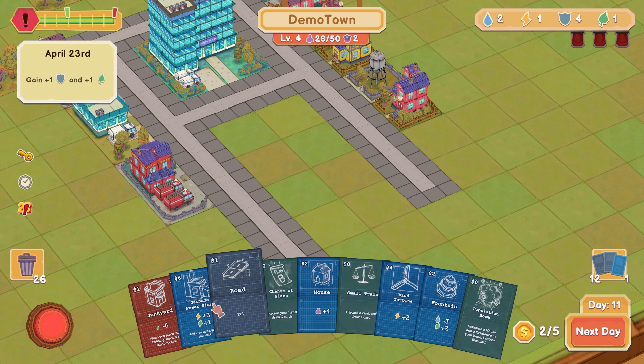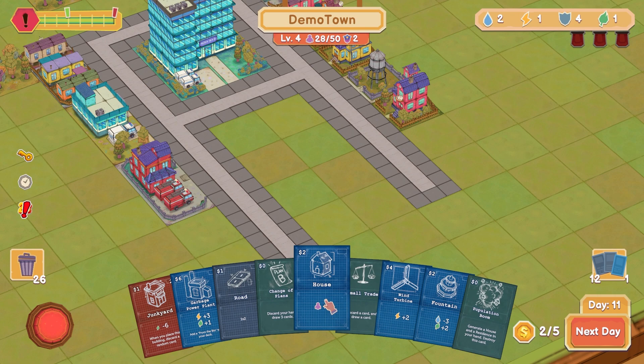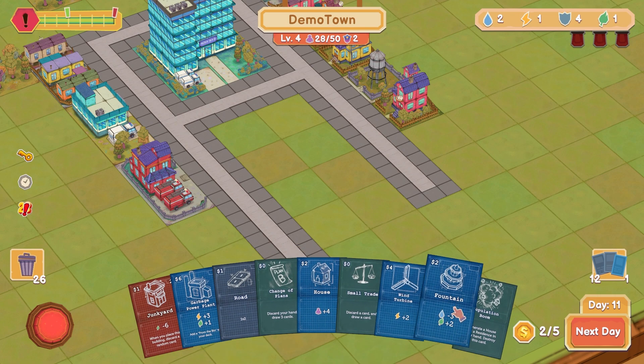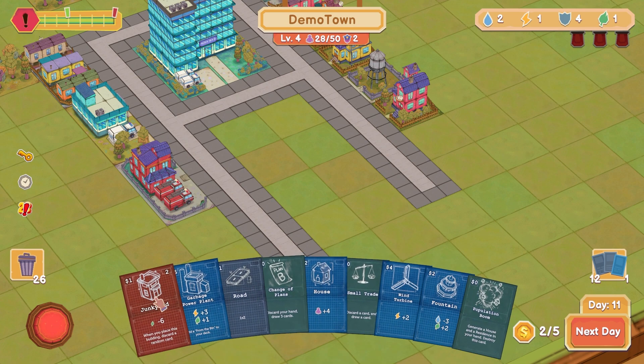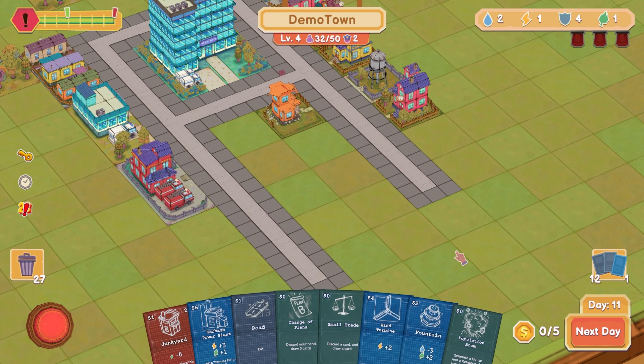Plus three electricity — can't afford you. Can only have five, get another house. Minus three water but plus two — nah, it's not going to work. Let's go ahead and get the house here, eventually we'll need that. Do I start facing some of you guys on the inside? Maybe. Out of money, click next day.